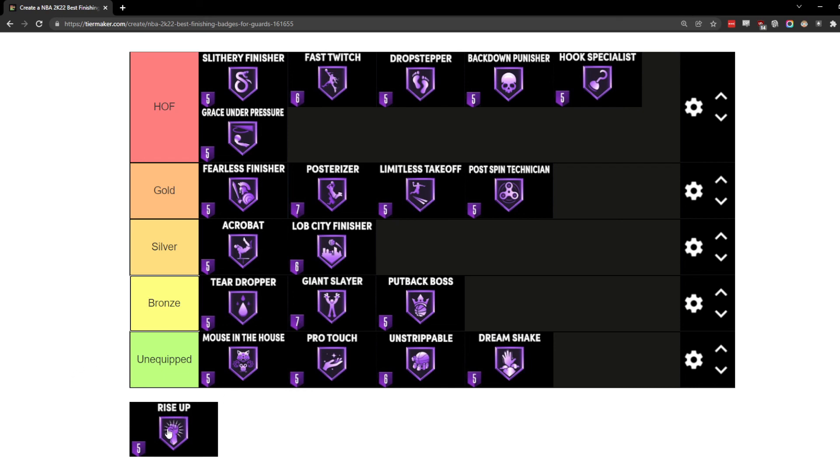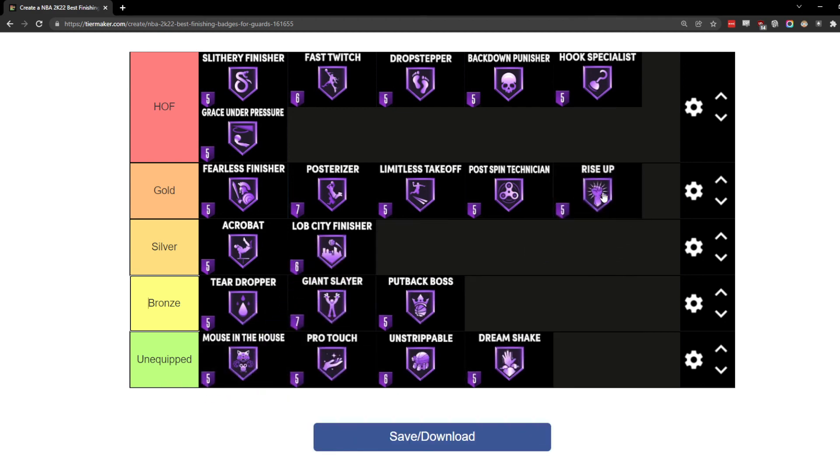Rise Up is one of the more important badges because it helps speed up standing dunks and standing layups underneath the basket. I also noticed it seemed to give me more contact dunk animations when underneath the basket versus when I didn't have it. I would even consider moving this to Hall of Fame because I felt I was getting more contact dunk animations with Hall of Fame Rise Up versus Hall of Fame or gold Posterizer. If you're hunting for contact dunk animations on big men underneath the rim, Rise Up is going to be your friend more often than Posterizer.